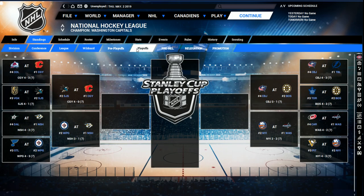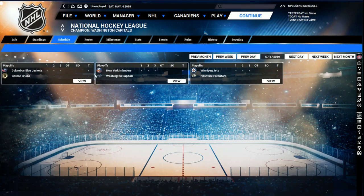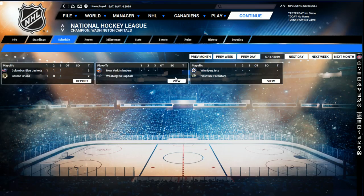Bruins really need to win game four but they lose three-one — Bobrovsky with a 42-save shutout, Blue Jackets up three to two in that series. The Islanders win five-two to tie their series at two. Calgary sweeps San Jose — TJ Brodie with two goals, the Flames sweep the Sharks out. Nashville is up three-one over Winnipeg with a Rinne three-nothing shutout. Columbus pulls off the second upset in a row against the Bruins, three-two — Josh Anderson with two goals, Bobrovsky heating up. Columbus on to the Eastern Conference Final.